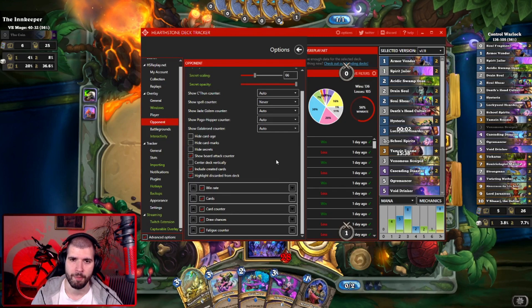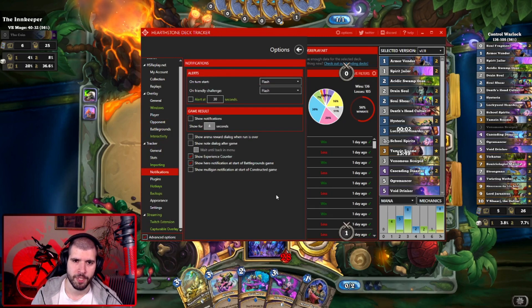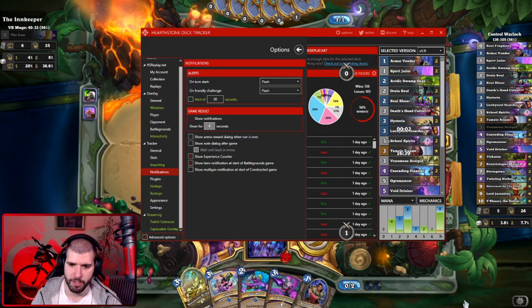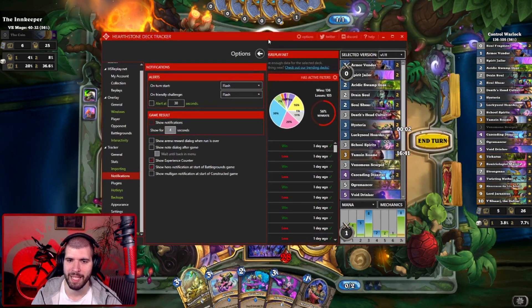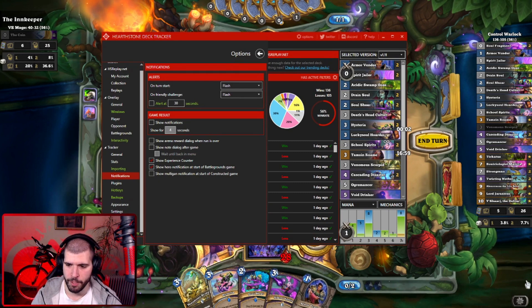Those are the main features you need to know about for the deck tracker, but let's check out a few other good options you need to know about. For instance, in the Notification tab you might want to disable all the notifications from deck tracker because those can be pretty annoying. You also might want to show the experience counter so you know how far you have for your next quest reward. Usually it shows around here, but since this is an innkeeper game that doesn't give any XP so it doesn't show anything right now. Also, recently they have added a little notification that pops up when you start a new game for a mulligan guide, and if you are annoyed by those every single game you can disable them from here.